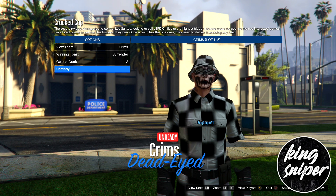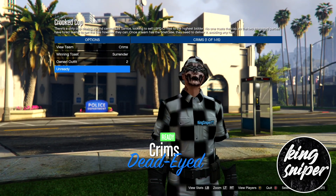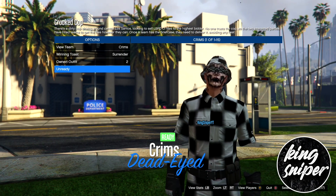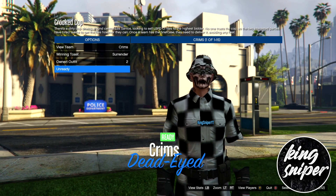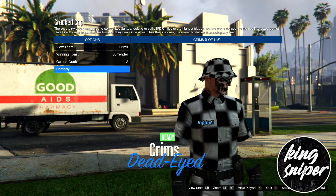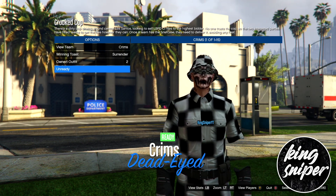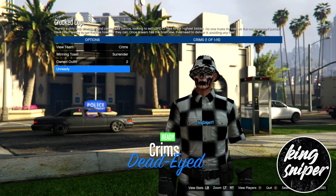Go twice to the right and ready up — you should see your outfit change. This is what the outfit looks like. Note: do not put the rebreather on as it deletes your hat. Make sure you put the earpiece on instead.